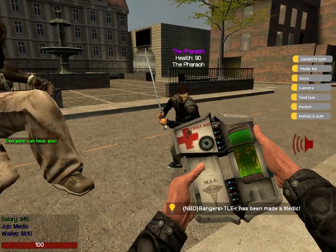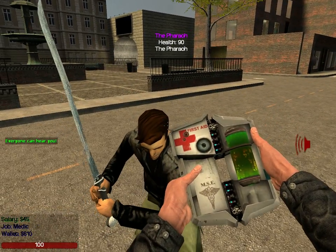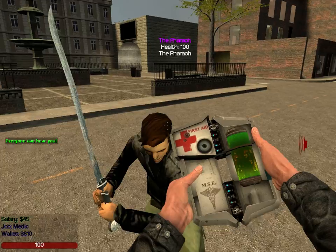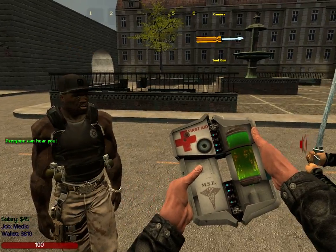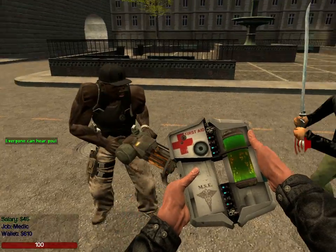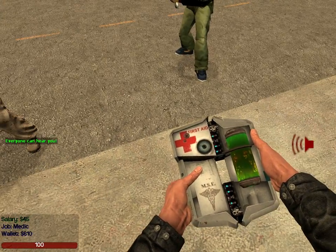See how he has 90 health — it says under his name. You left-click, and his health goes up to 100. He's at 100 health, so it doesn't do anything. Other than that, the medic doesn't come with any other special weapons.